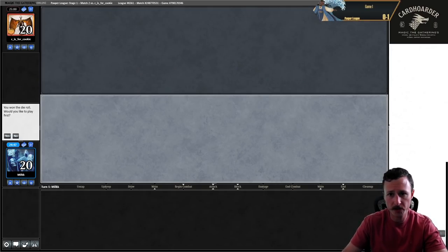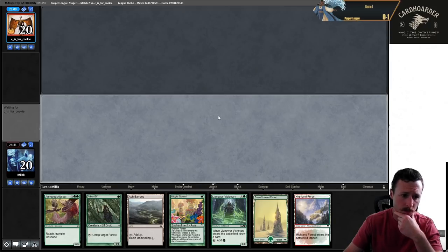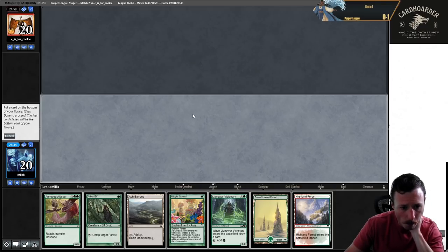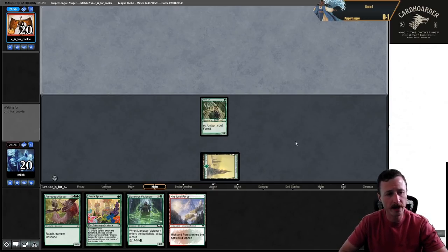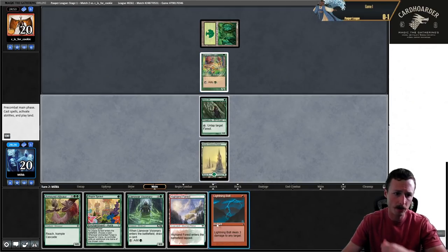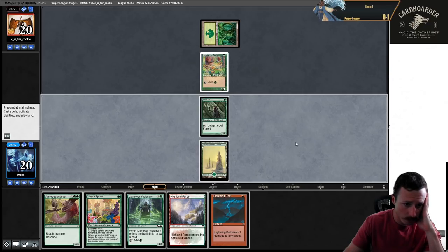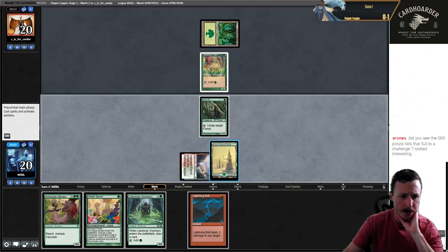Welcome to round two. We're going against Cookie. Elves Master, would you like to play first? Yes. This time we have to just mulligan. This one is a snap keep. I think I'm putting back Ash Barrens. Cookie plays Elves like almost every time. Just not a great game one matchup here and we only have two Cannonades. I can only make two mana here. I think I want to kill a Llanowar. I can't play Visionary no matter what, so it's pretty straightforward. I just go Highland Forest, Sprawl here, name red.